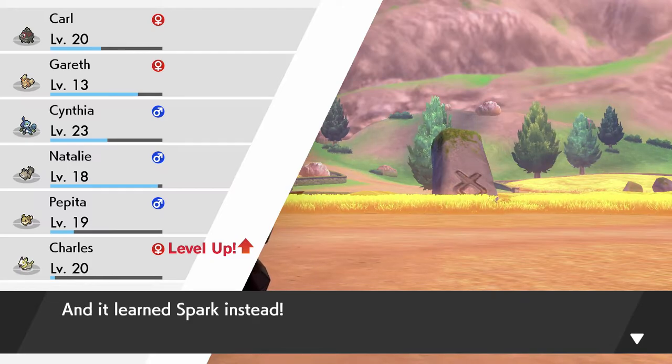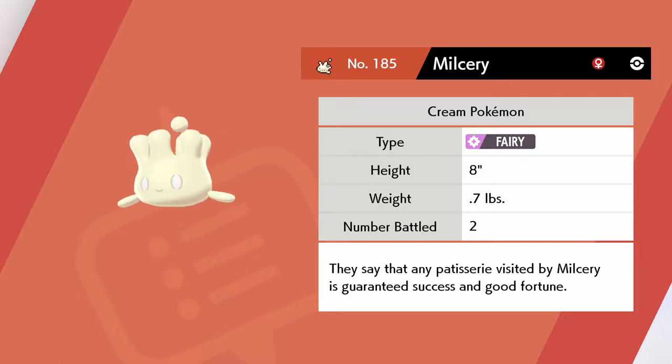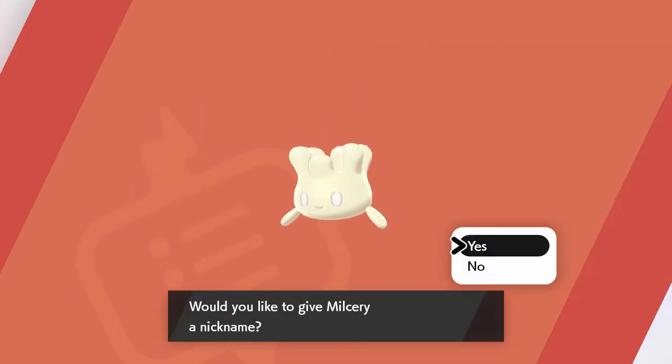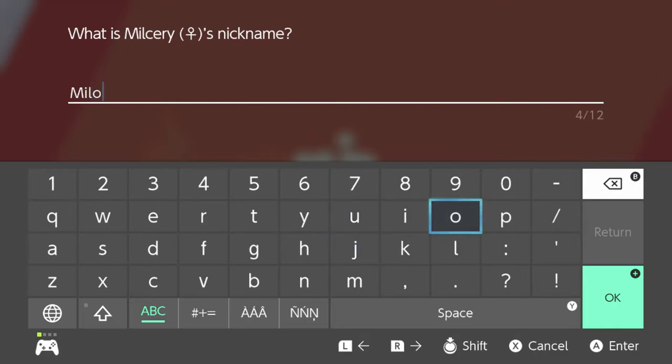Charles forgot Rollout and learned Spark instead. Okay so what is this cream Pokemon type? Fairy! 'They say that any patisserie visited by Milcery is guaranteed success and good fortune.' That's really cute. Yes, let me think of a name - I'll call you Milo, because it's a name but it's also the name of a tasty milky drink.